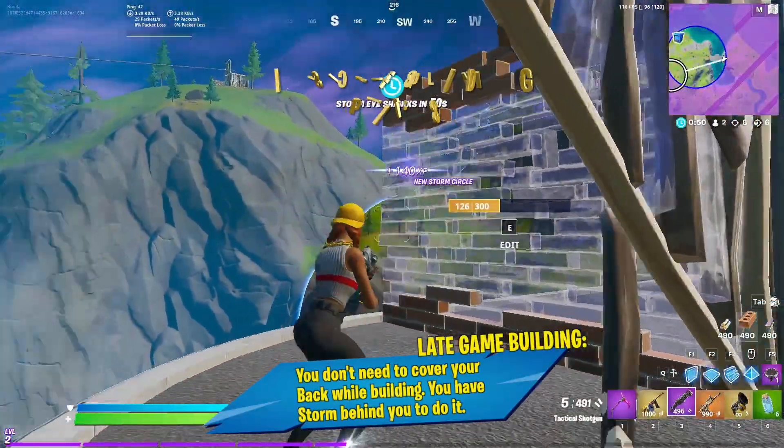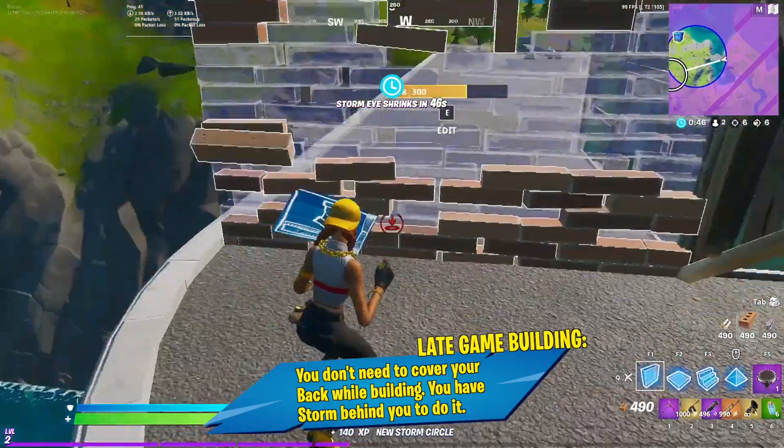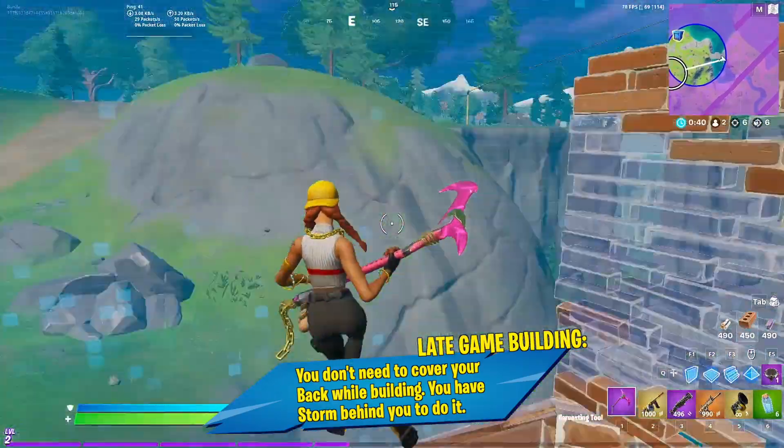Hello and welcome to part 8 of our building guide for beginners. In the late game, stakes are high and risks are deadly, as there are fewer players and more places to hide. At this point, you will need to be smart and build accordingly.